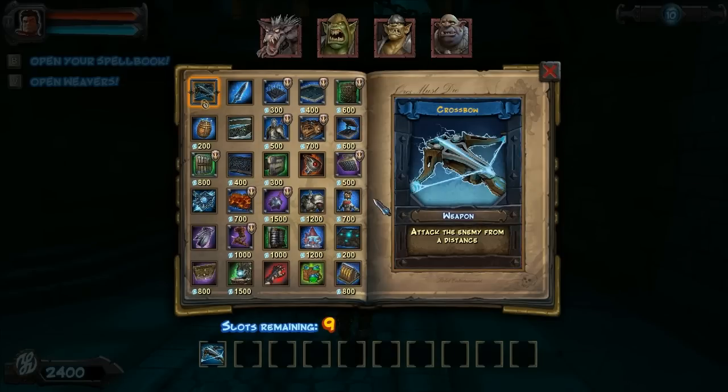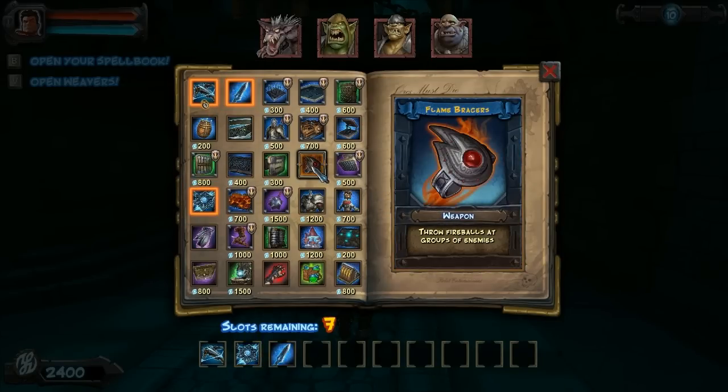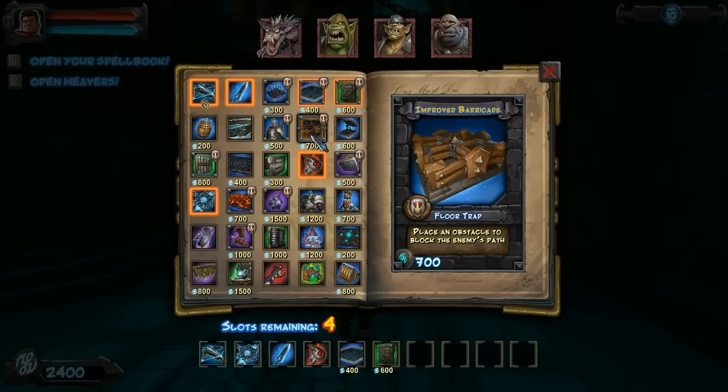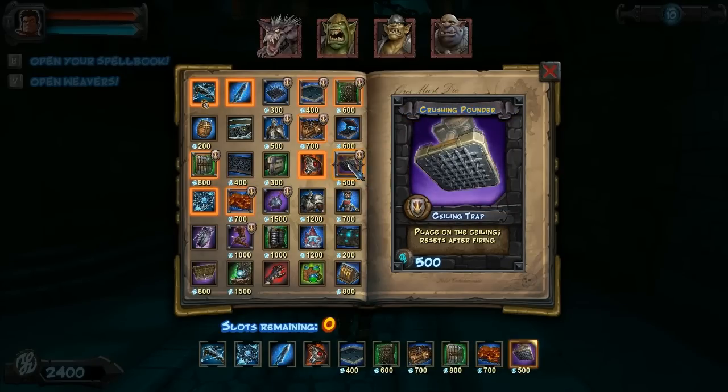So it's an L-shaped map. I'm going to use mostly normal stuff with a few variations. I'm going to have the extended arrow wall in addition to the barricade, wall blade, brimstone, and the crushing pounder.